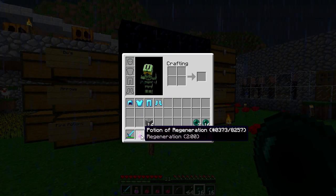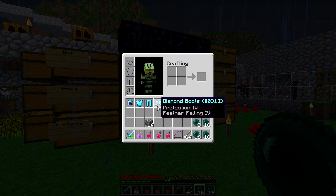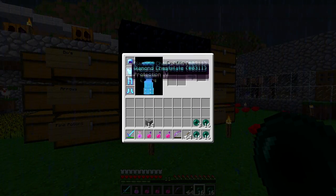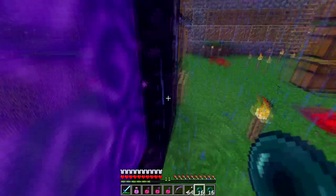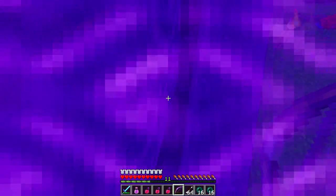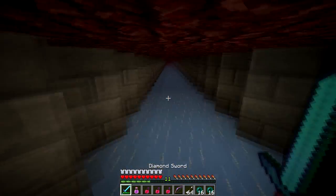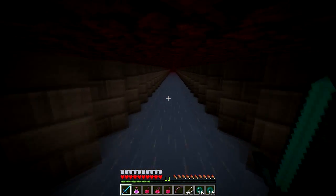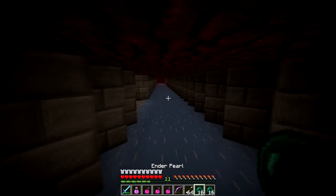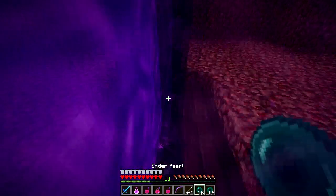I got a regen potion, some instant health potions — splash ones of course — some boots, decent armor, and an almost broken bow with seven uses left. I guess this thing won't last the whole fight but I don't care. I just want to get that nether star and the stuff I had there.